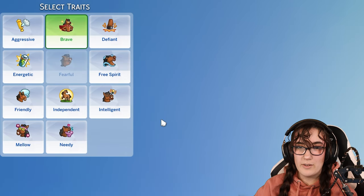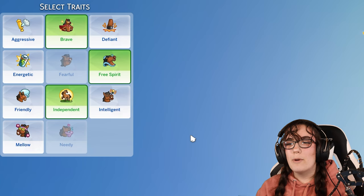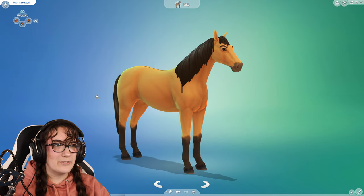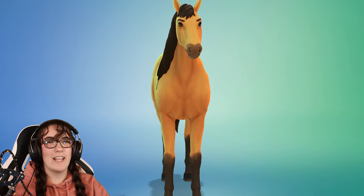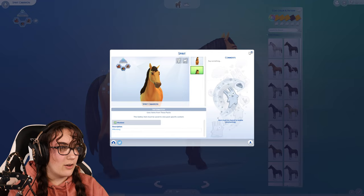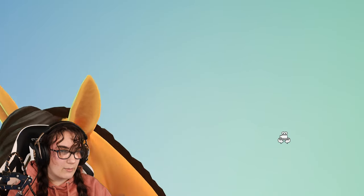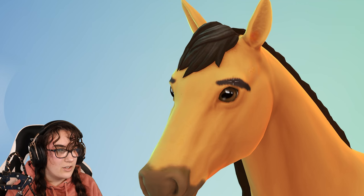This here is Spirit. His last name is going to be Cimarron. He is going to be brave, probably a bit of a free spirit, and independent. I was thinking about possibly doing aggressive but he's aggressive in a protective way — maybe defiant. Brave, defiant, free spirit. Wait — he's a mare? Oh no, he needs to be a stallion. There we go. What if I erase his eyebrows and then ctrl-Z? They're still like that.